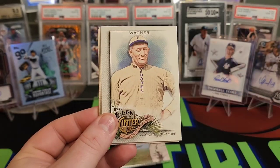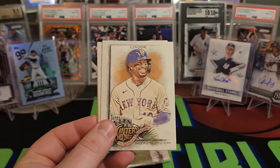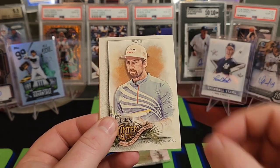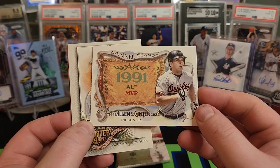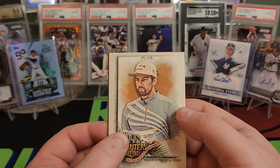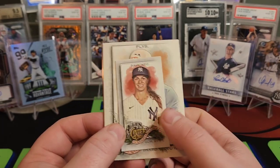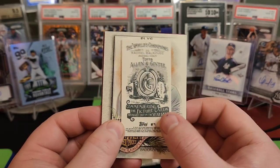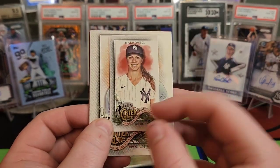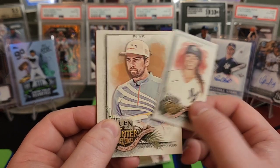Robin Yount, Honus Wagner, Francisco Lindor, Plies. We have a Cal Ripken Jr. MVP '91. And a mini of Rachel Balkovic — she's a minor league manager for the Yankees, like Single-A I think.